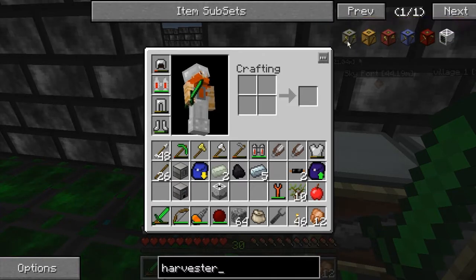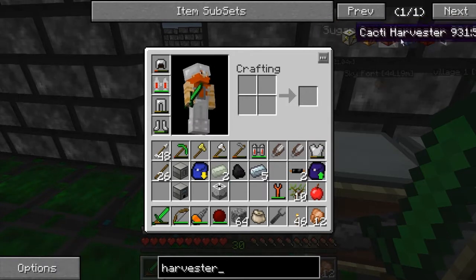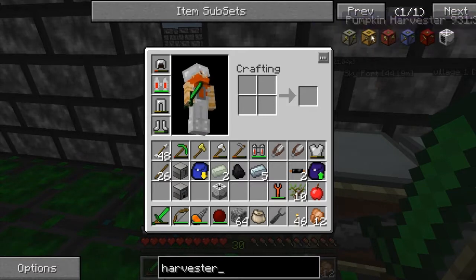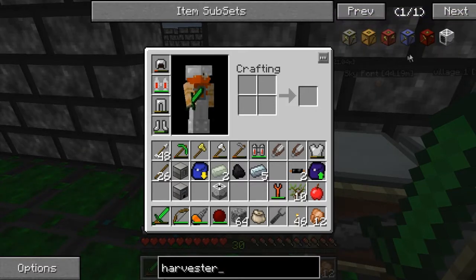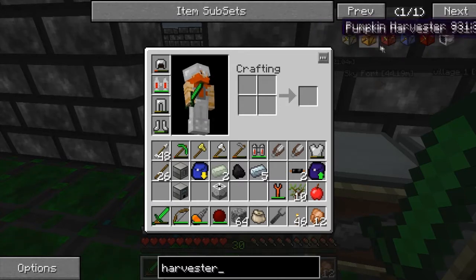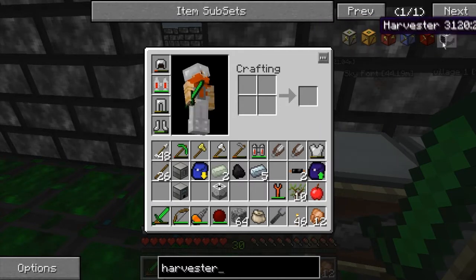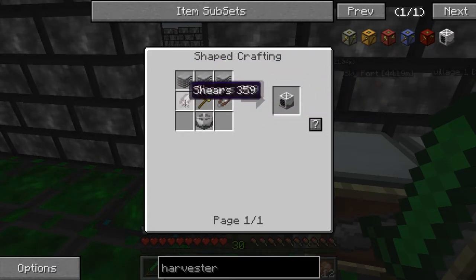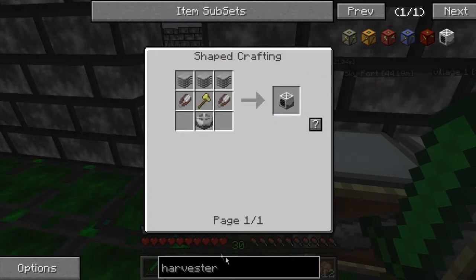So if you like these, kiss them goodbye, because once the Feed the Beast mod packs are out of beta for these, they will be gone. We want the Mine Factory Reloaded harvester - same thing except in the metal we need two shears and a golden axe. I've gone ahead already and made these things because everybody should know how to make these already.